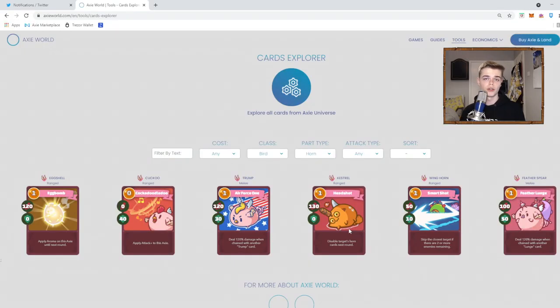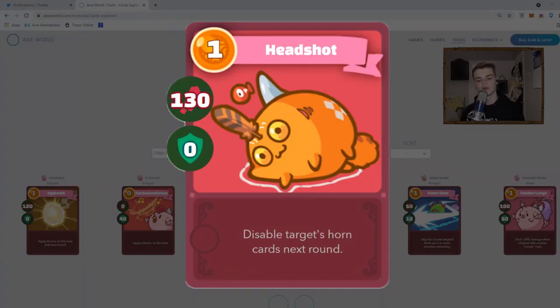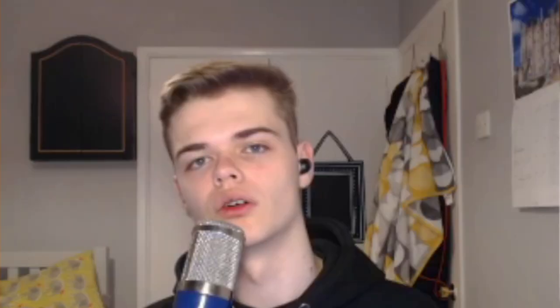The other horn quite popular on birds is the kestrel - 130 damage and disables the target's horn card until the next round. Generally with birds this isn't as strong as on other classes, as you can't often survive a blow and then benefit from the disable. It's more of an early game move to knock off their backdoor with a wing horn or turn off their highest shield move like a teal shell or babylonia. For me it's more of a reptile or dusk move - it works very well on disable cores or a general kestrel green thorns trump type of build.